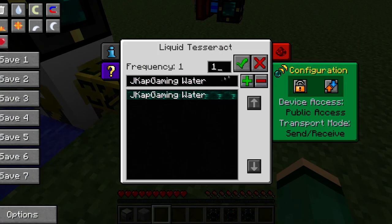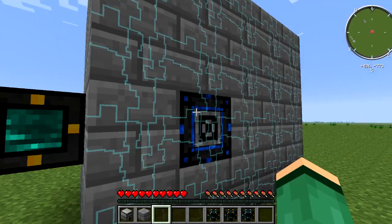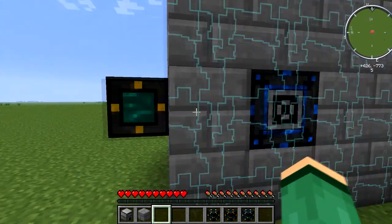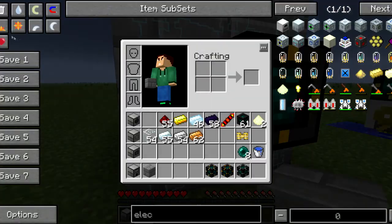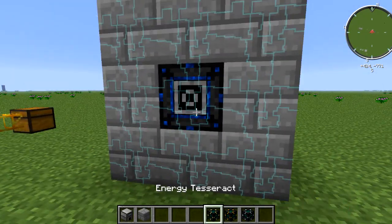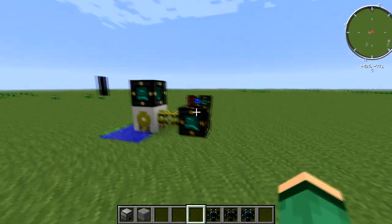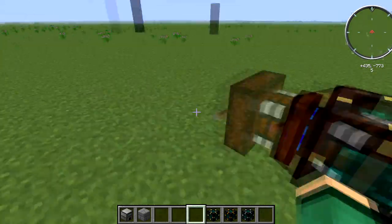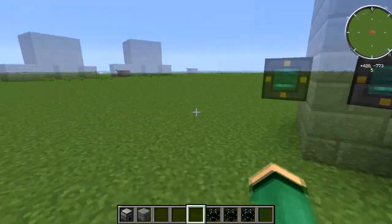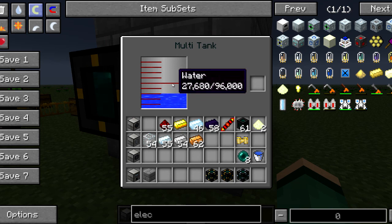The liquid tesseract works exactly the same — set your frequency on both and you can transport any liquid. Here I have my liquid tesseract set up connected to a Zycraft tank; the liquid tesseract needs to be touching the actual valve on the Zycraft tank. Set the frequency to the same value, power it with the energy tesseract, and water starts flowing through — very efficient.